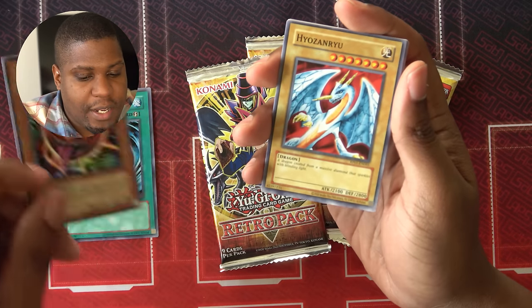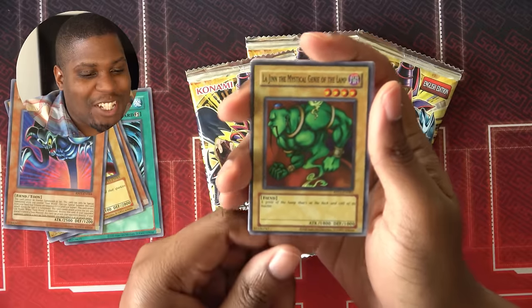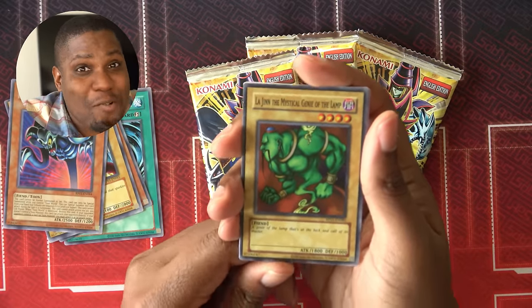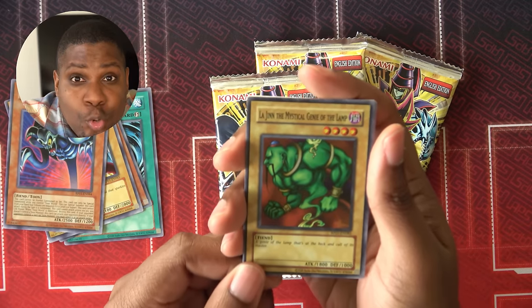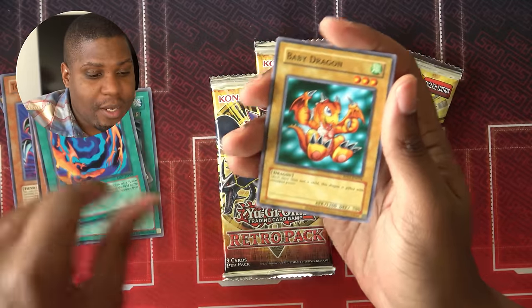Mystic Tomato — great for getting darks. Hyozan Ryu. Toon Summon Skull. La Jin, the Mystical Genie of the Lamp — this is my second copy, 1800 attack. Paul better watch out. I have two 1800 attack monsters now. Mask of Darkness, Polymerization, and Baby Dragon. And Mahavaila.